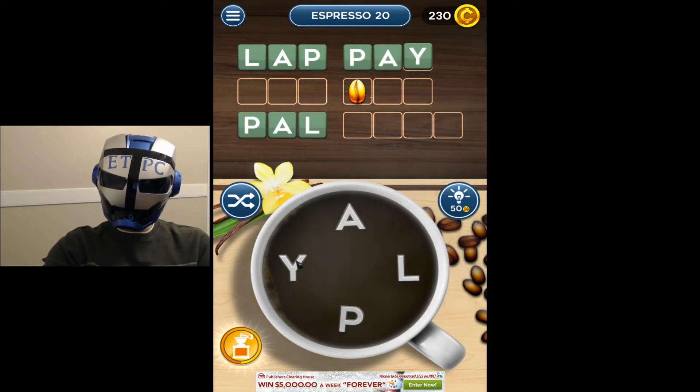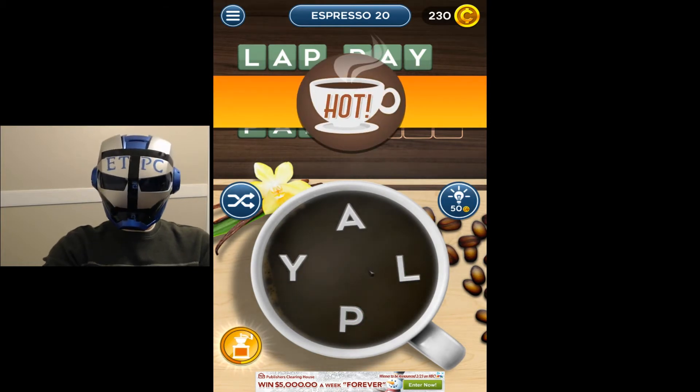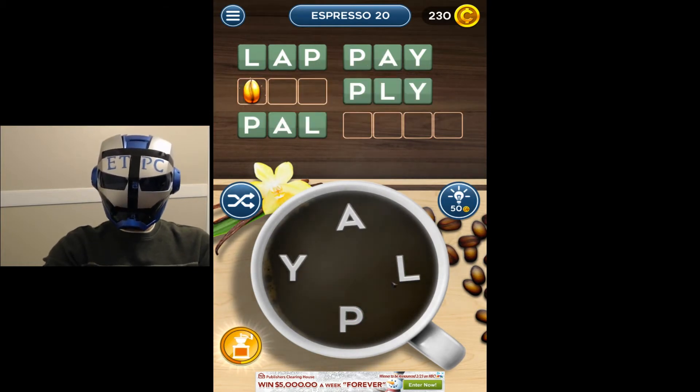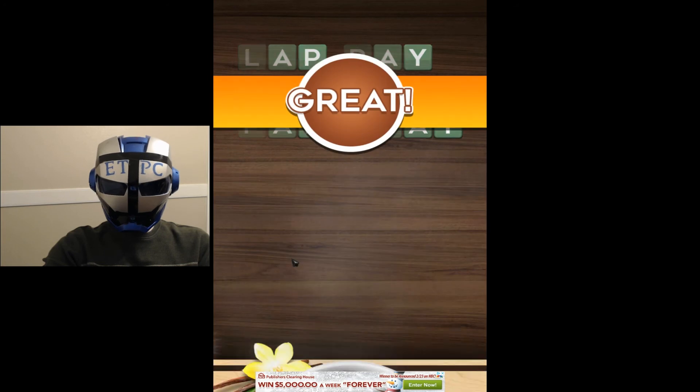Pay. No, ply. And this one should be... let's see, lay would be before lap alphabetically. And then we'll go play to get all the golden coffee beans.